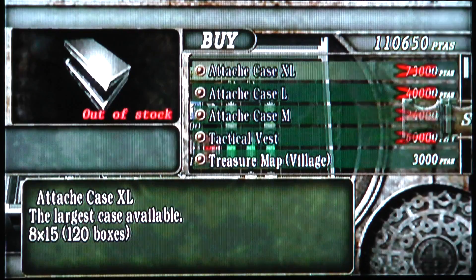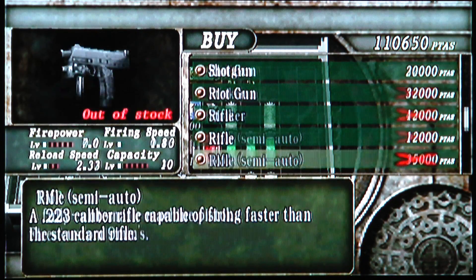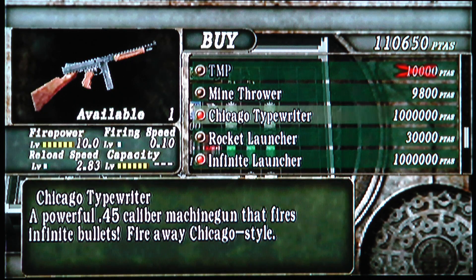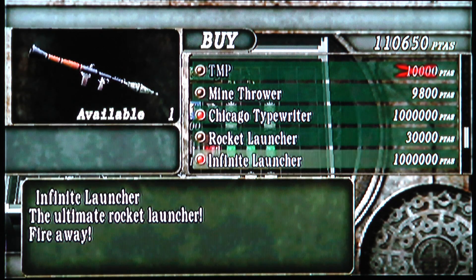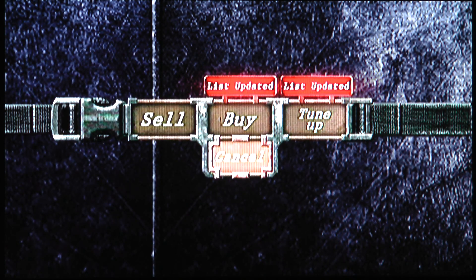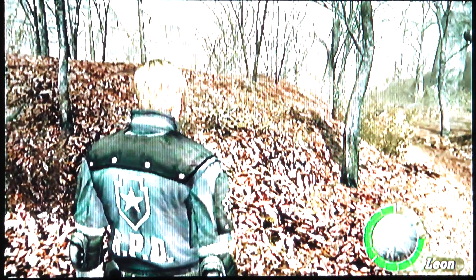I will be showing you these weapons, and he also has the Chicago Typewriter. You don't normally unlock that after beating the campaign first — you unlock the infinite launcher. The one thing to note is that when you beat the game, while you do unlock them in the store, you still have to buy them. They're like a million pesetas each, so pretty crazy.